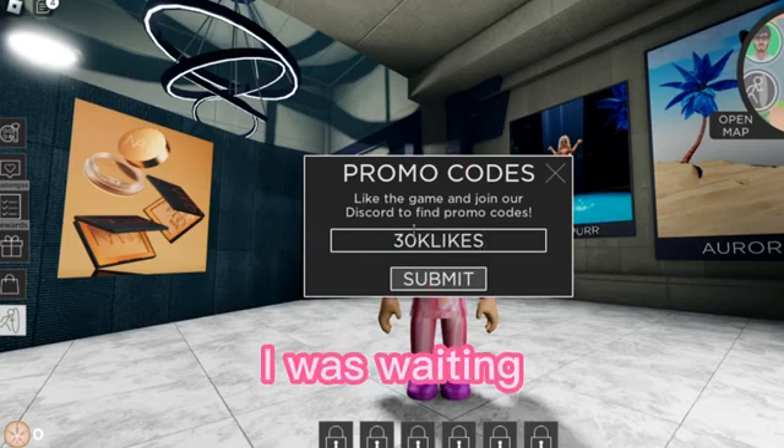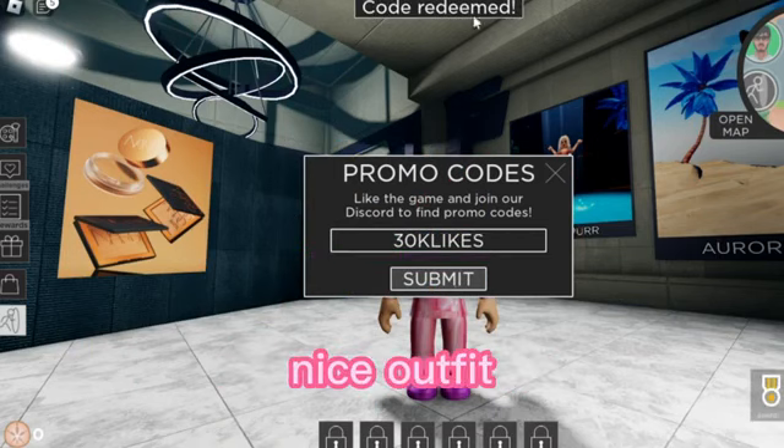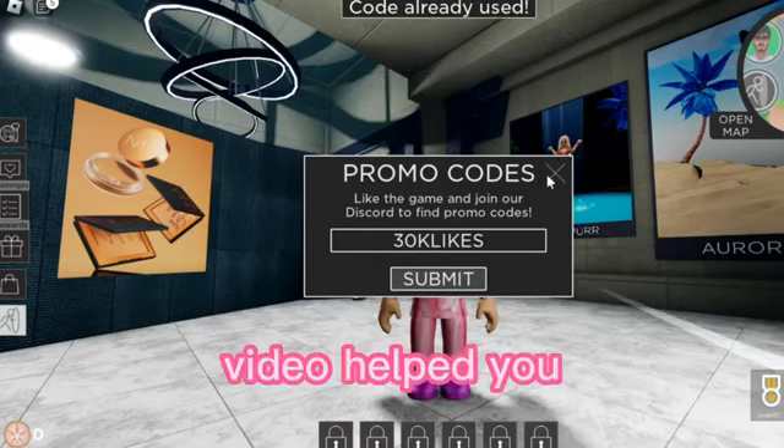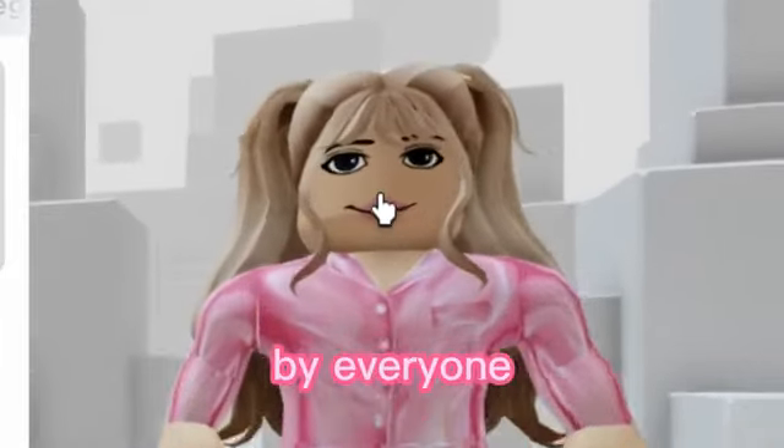Now go to your inventory and you'll have it there. It turns out we got the hair — it looks so cute and I think I can make a really nice outfit with it. That's all for today, I really hope this video helped you get your hair. Thank you for watching till the end, see you next time, bye everyone!